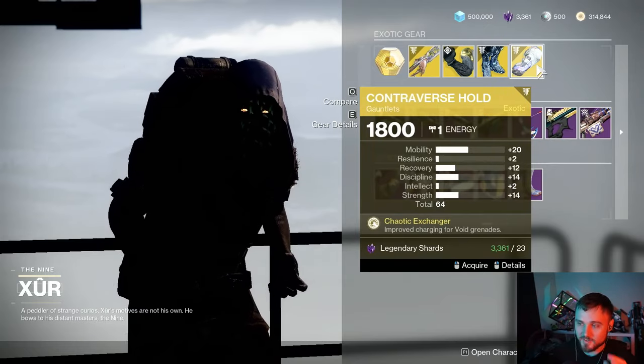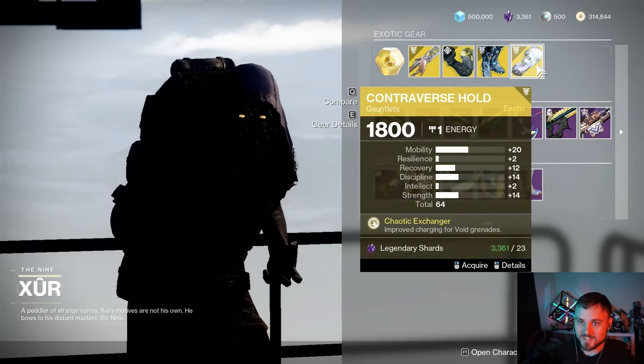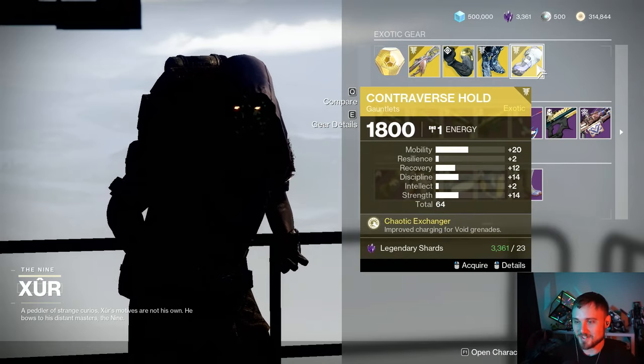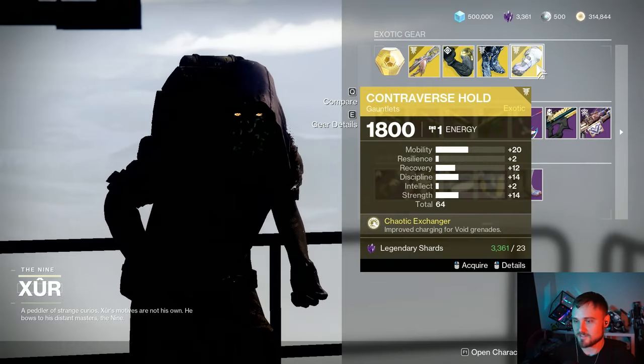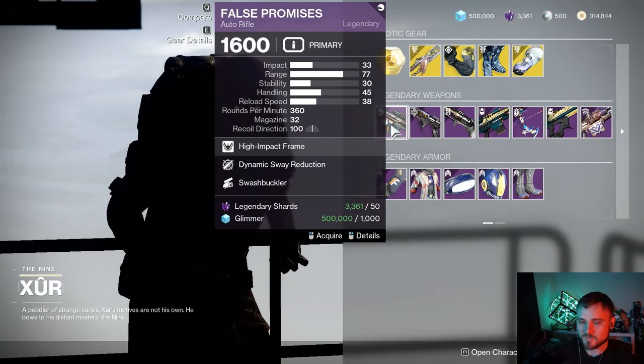Next up we have Controverse Hold, another excellent exotic for Warlocks, especially if you like to play Void Warlock. Warlock is so strong right now that there are quite a few Void Walkers out there, and if you are going to use a Void Warlock this is one of the best exotics. However, this roll has 20 mobility which isn't great, so we're going to pass on that as well this week.